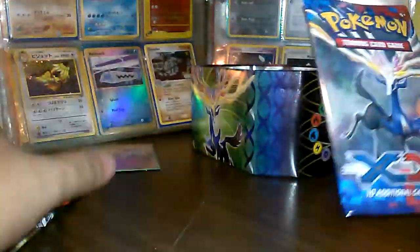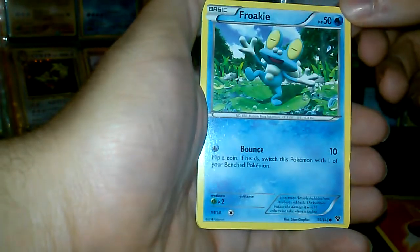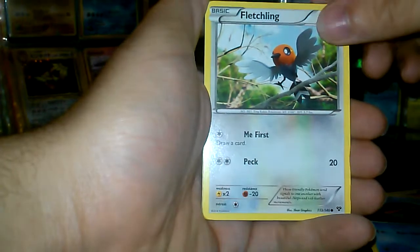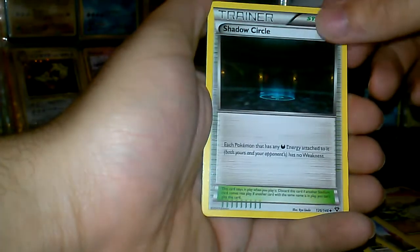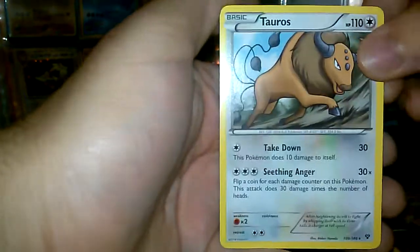Let's start off with this X and Y pack. We've got a Sheldr, Flexling, Dome Blade, Electrode, Shadow Circle, Reverse Holo Finnequin, and the Rare is a Tauros.